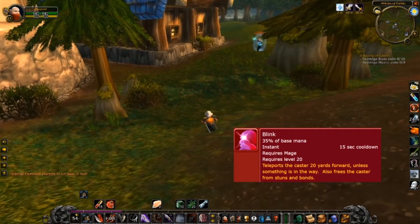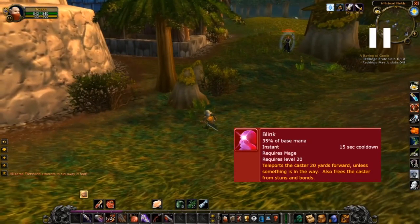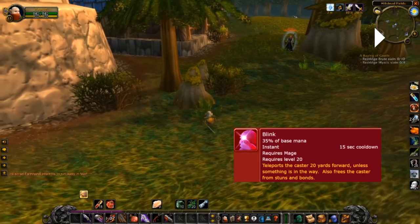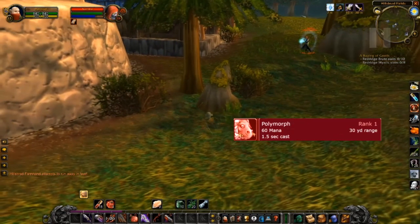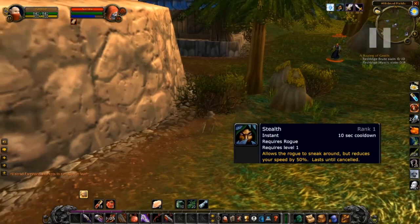His buddy notices me and decides to come for me. The first thing he does is blink aggressively forward. I've marked the enemy spells here in red — apologies if there's too much red. He blinks forward and then tries to hex me. He uses Hex to set up the fight so that when he hexes me, he has all the time in the world to prepare and launch spells at me.